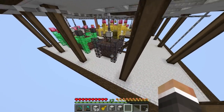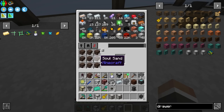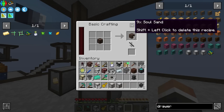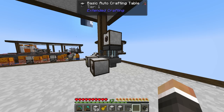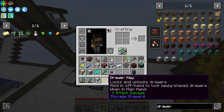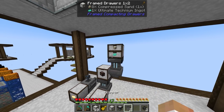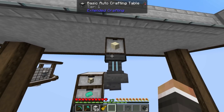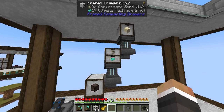Do we have enough soul sand to make a compressed soul sand? We do not, but we do have a soul sand down here we can steal from the miner that doesn't work as we found out in the last episode. So let's quickly grab one of these and put that in there. We can turn off the crafting, put this in, select this, and turn it back on. That's going to make compressed soul sand. We then need to make compressed soul sand — so we put another basic crafting table here with a two-by-one draw on top. That draw is for compressed sand and ultimate technium. To make the compressed sand, we need another draw like this, and this one needs regular sand. Now this should work.